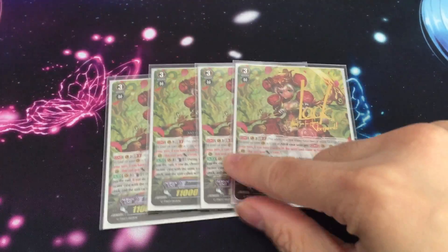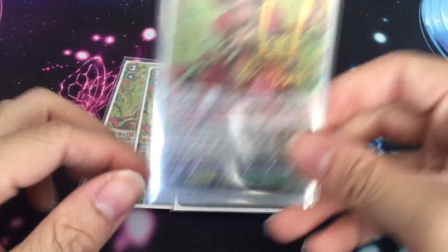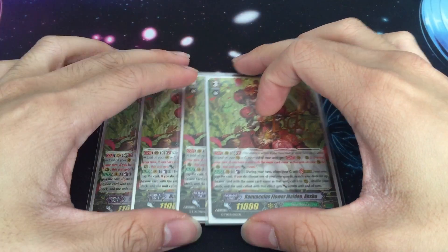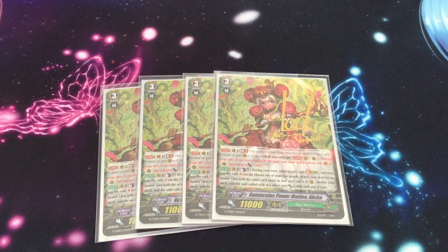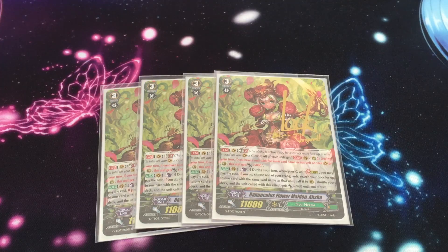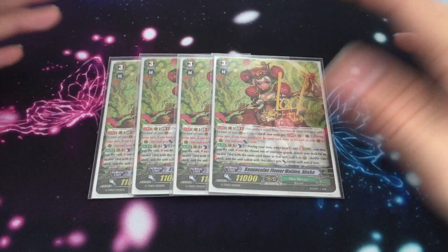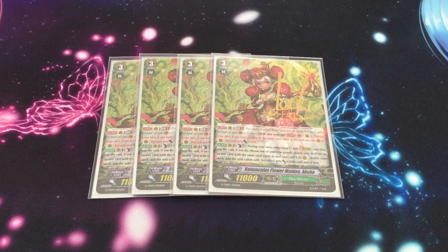Next, grade 3s — four Ashas and one signed Asha. Her skill: on stride, choose one of your rearguards, clone it, and it gets plus 2k. Then her GB2 skill: if you have another unit with the same name, plus 5k. It works on vanguard or rearguard because all your units get it. She's a stride boss, so you want to be on her at all times.